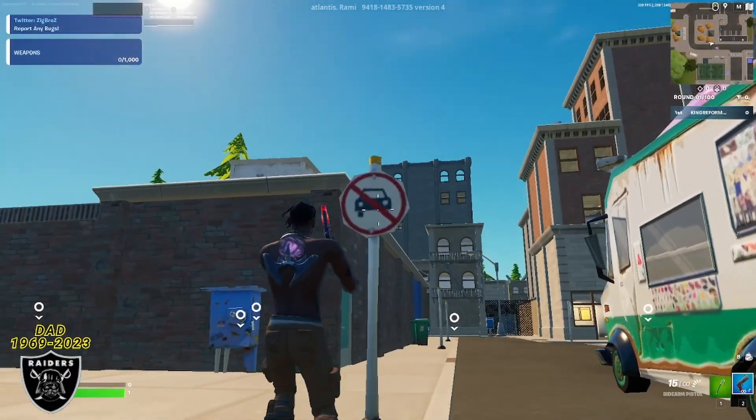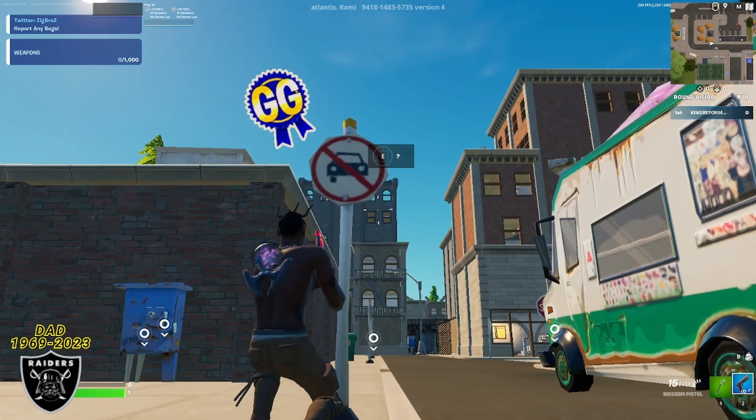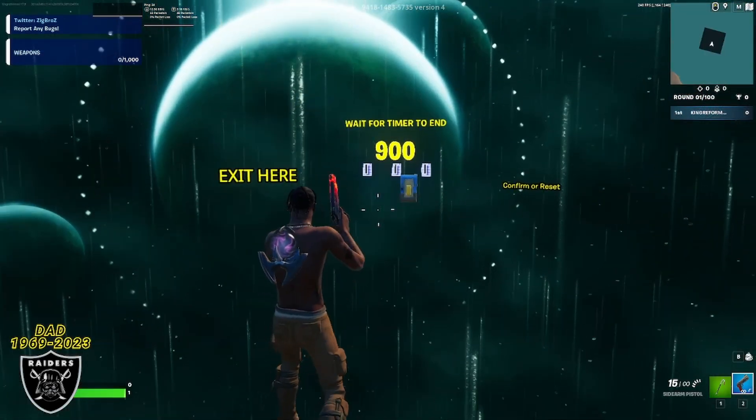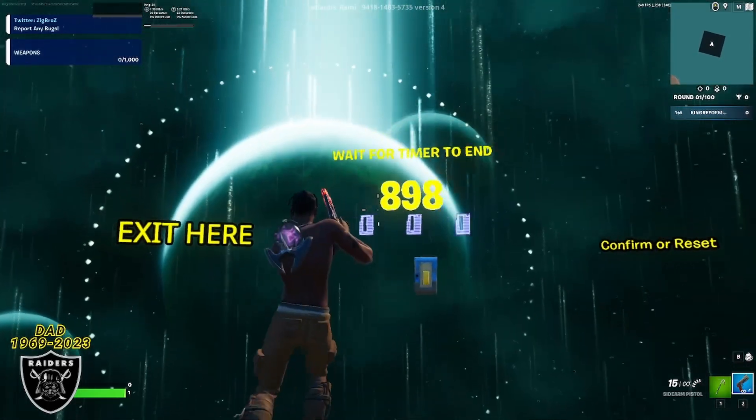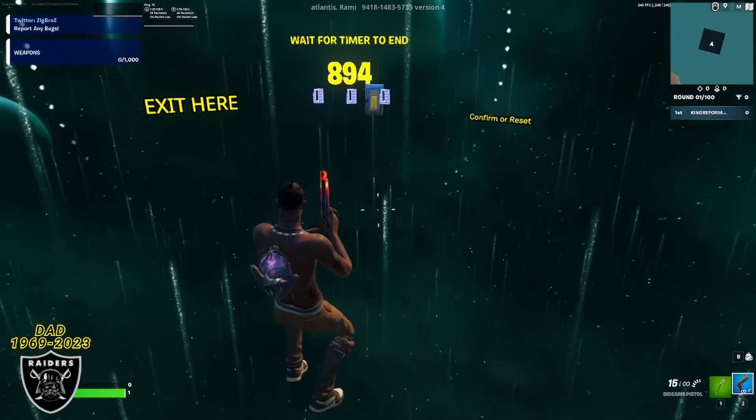As soon as you're standing in front of the sign that says no vehicles, simply do any emote and a secret button is going to appear. Press that secret button and you're going to teleport to the timer room, where all you have to do is wait for the timer to hit zero, and then we're going to meet back here with a password and show you where the XP is at.